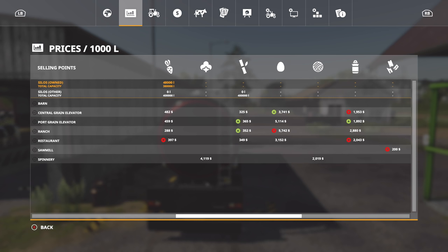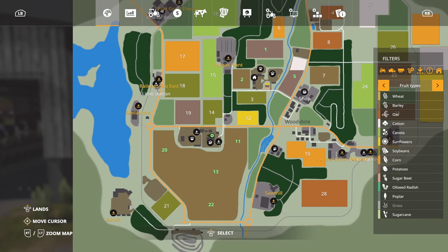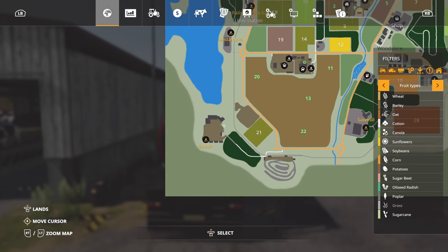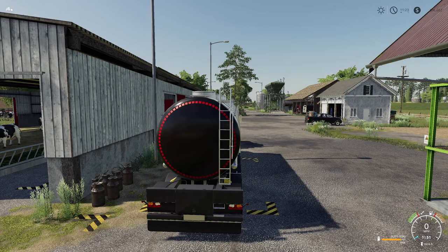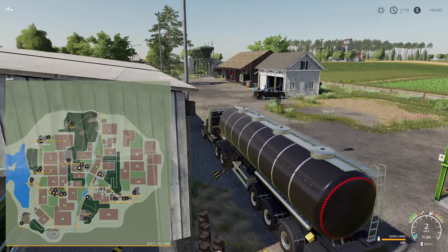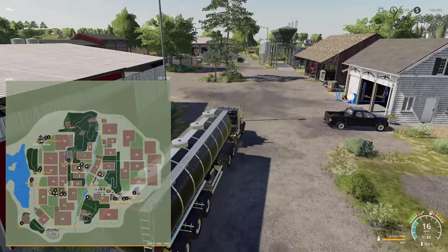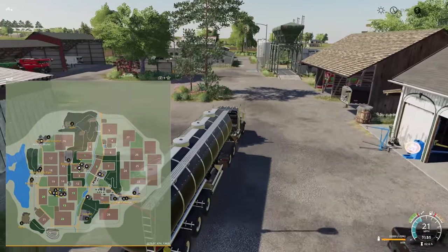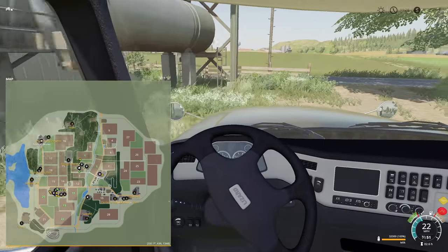That's a whole lot of money. We're selling at Ranch, which is kind of close-ish — it's down here. Let's head over to the Ranch. We're going to head straight, up past the top end of our field, and make our way out of here. Maybe not hit this car — there we go. I've got to keep this big map out so we can see exactly where we're going. We could definitely use a bigger semi-truck — this thing is pulling heavy.